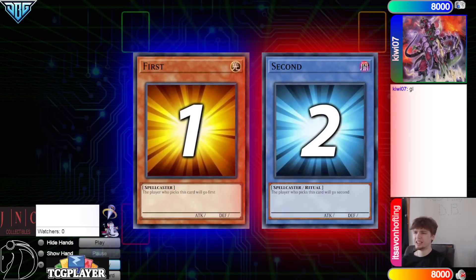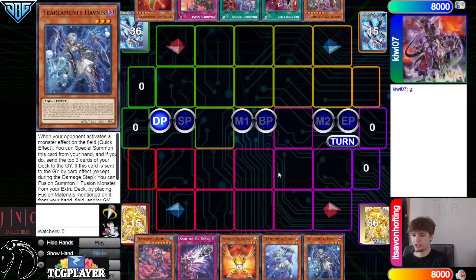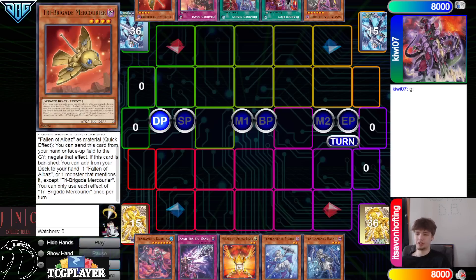We're going to see Kiki07 win the Rock, Paper, Scissors, go first. 41 vs. 41. Opening hands: we got Tier Limit, Cash, T-Rub, Big Bang, Orange Light, Merle, Havnus. So we have Tier Limit, Cash, and then they have Magma, Branded Lost, Branded Fusion, Beast, and Mercurier. I'm so excited to see this matchup actually.